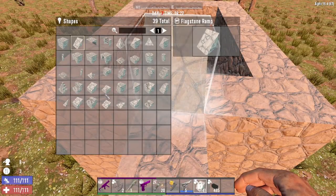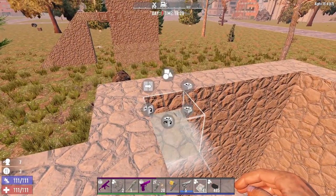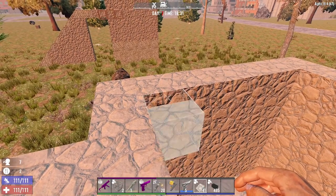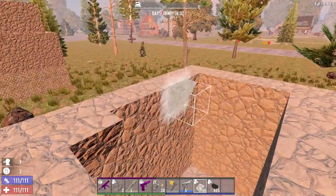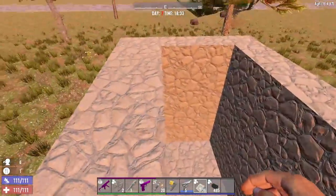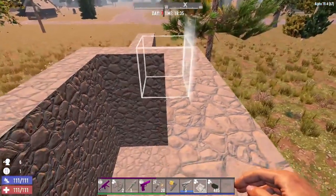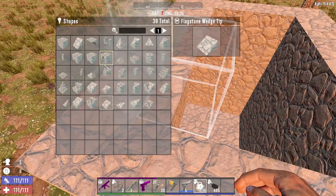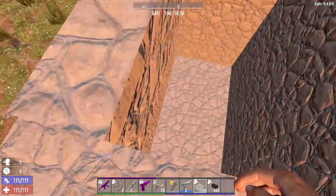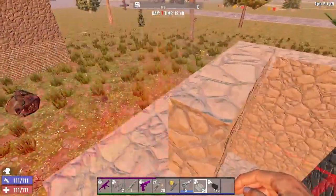Now for the walls that actually make them fall in — you want this block called the wedge tip. Hold R and go into Advanced, then put that upside down against the wall. This is one of those blocks that is pretty broken at the moment. Zombies see it as a completely walkable block, but the idea is to put a half block on top of it. The zombies still believe they can walk on it, but they can't — that's the whole idea of tricking them into the pit.